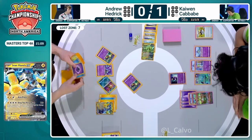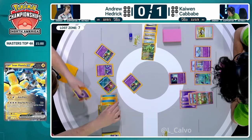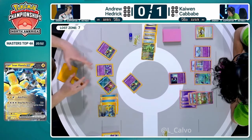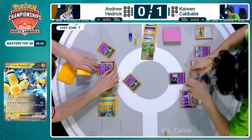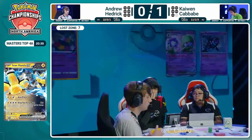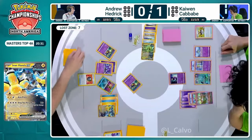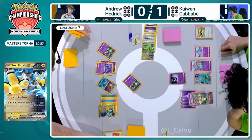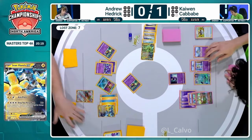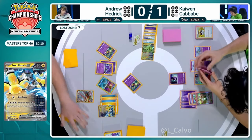Andrew has options, but this Gardevoir EX is still very threatening - Kaiwen will be able to potentially use Monkey Dory to transfer some damage to the Iron Hands and attack with Gardevoir EX, then knock it out mid-turn next turn. Getting that dark energy off the prize cards for Kaiwen with that single Comfey knockout was major. Iron Hands now being charged up from Andrew Hedrick with that Mirage Gate, getting a water energy onto the Iron Hands EX. Looks like he's going to choose to attach the sidekick energy to the Sableye, possibly going in with Prime Catcher.